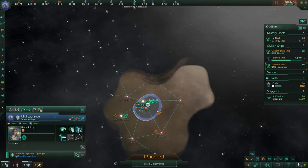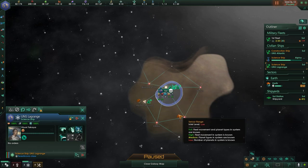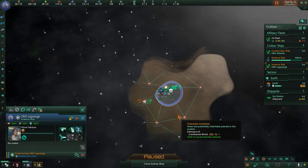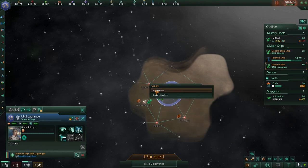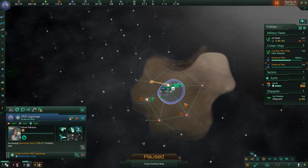And we will head out to Bernard's Star. There are four systems that will actually be close to Earth: Alpha Centauri, Bernard's Star, Procyon, and Sirius. I think Sirius is a binary or trinary, and Procyon has a pulsar in it. I'm going to hold off on surveying that world — I can't colonize it or build an outpost anytime soon. We're going to start surveying this way, looking for choke points to expand to, to keep other empires from getting right up on Earth.